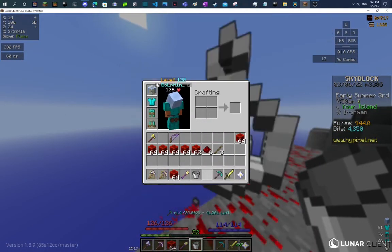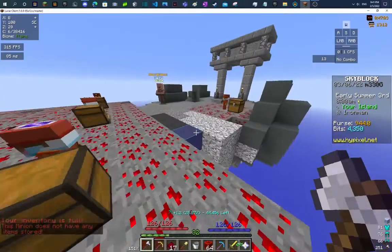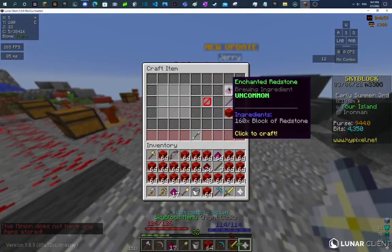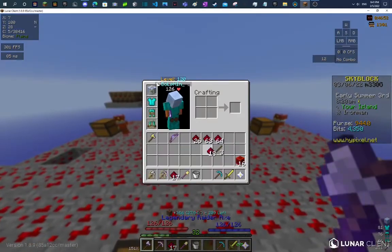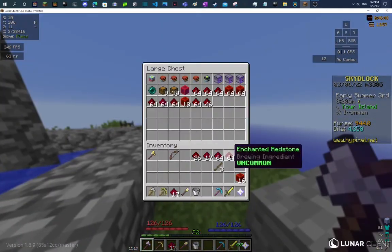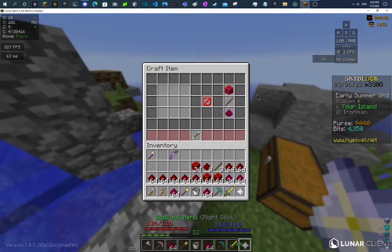Get rid of all the junk in my room. Now, the reason why I got redstone minions is so I can upgrade my accessory bag. If I want to be able to one-shot Zealots and one-shot Enderman, I'm going to need a pretty big accessory bag to hold all my talismans. So for new Iron Man profiles, get as many redstone minions as possible — these things are really good.